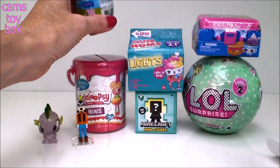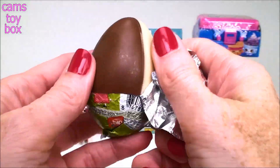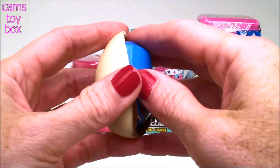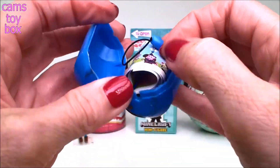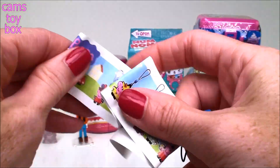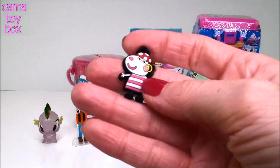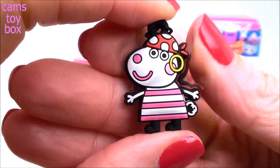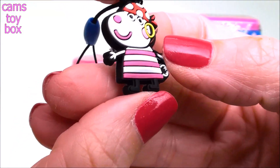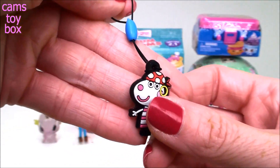And next we have a chocolate surprise egg from Peppa Pig — it has milk chocolate and white chocolate. Inside we have a flyer and look at the little keychain! Lots of different ones to collect. We got Suzy Sheep dressed up like a pirate, I think — doesn't she have a little pirate's cap and an earring? Oh, that is super cute. It comes on a little string — like a little tag or keychain kind of thing. Very cute.